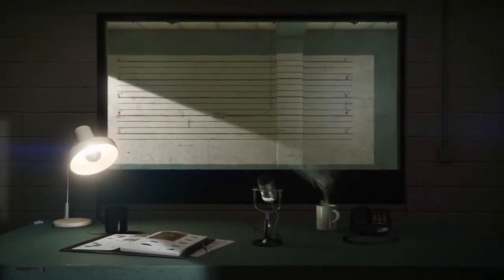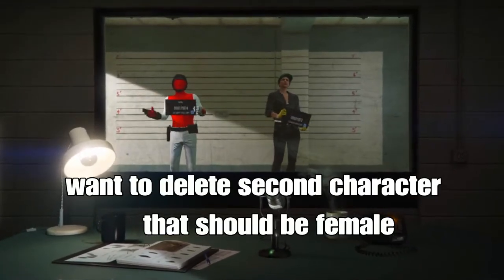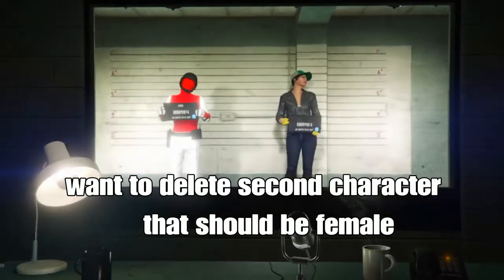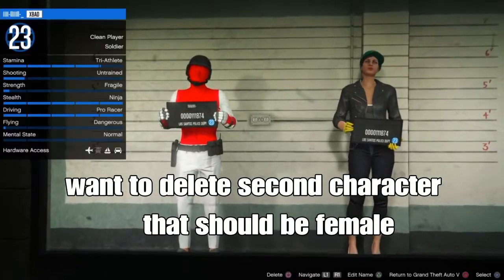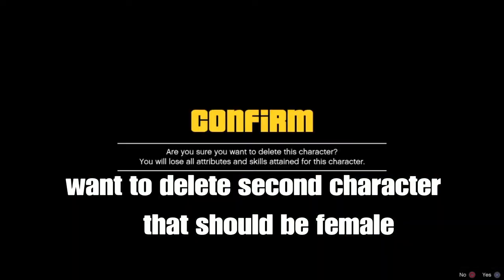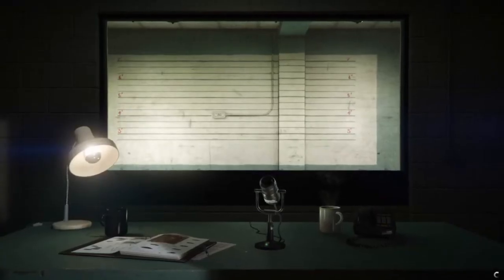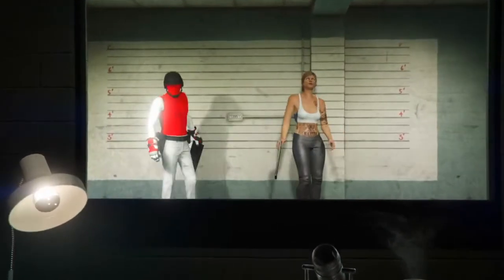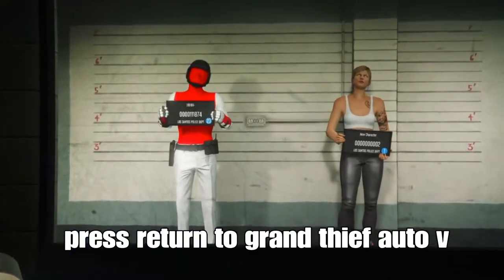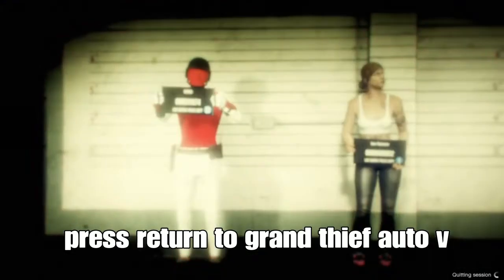It takes about 10 seconds to load in. What you want to do is delete your second character — that should be your female character. Make sure you delete the female character, not your main character. After deleting, press Return to Story Mode — that should be Circle on PlayStation or the corresponding button on Xbox.